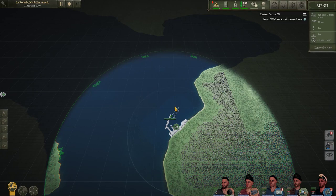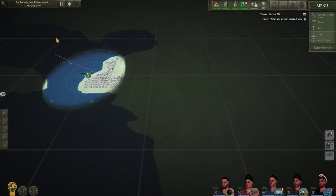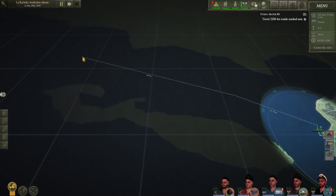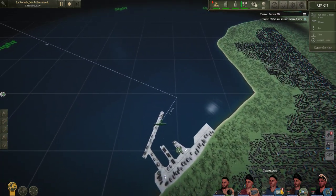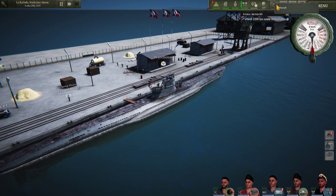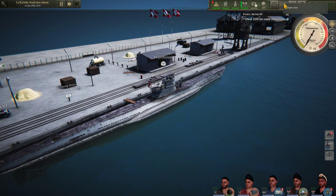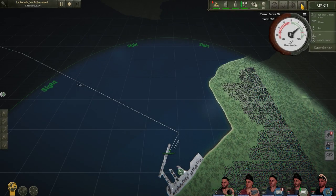If we hold Shift down, we can set multiple waypoints. I'll make sure we can get them out to the channel. Hold Shift and right-click — that'll take us on a course without having to worry about it. As I said, this is more about managing rest and what the crew is actually doing. Up here these icons show our engine speed, dive, rudder control, and the map button.